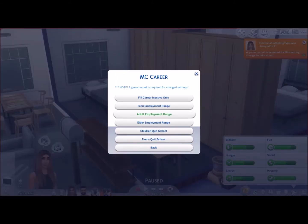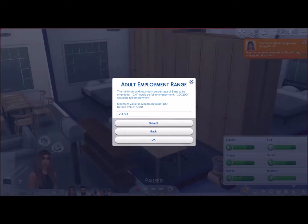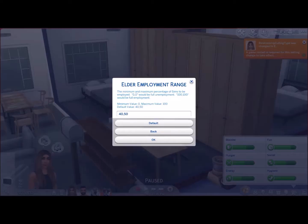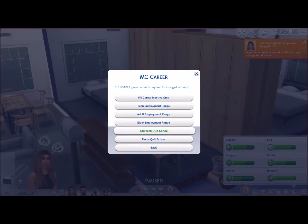The same setting applies to adult employment range — the default value is 70–80. The elder employment range is 40–50, the same as teenagers.